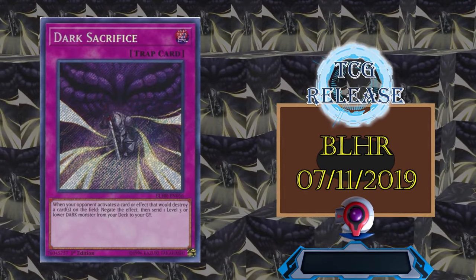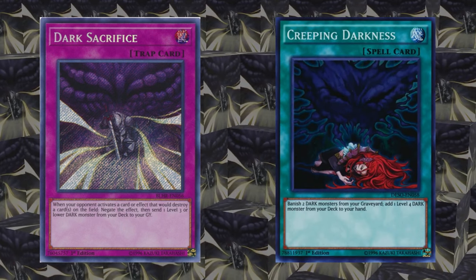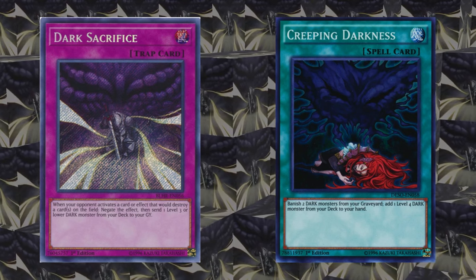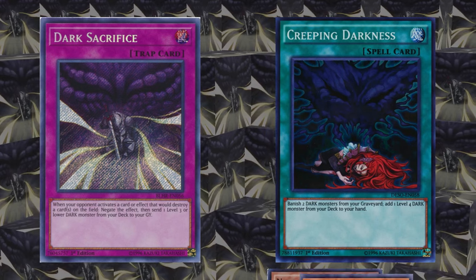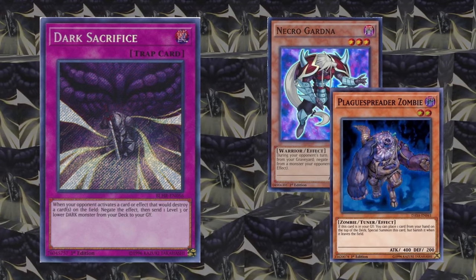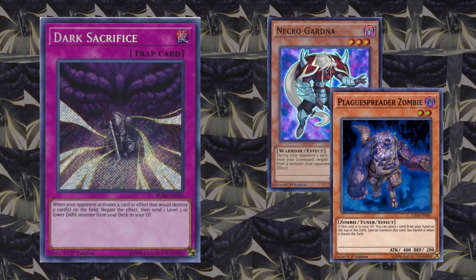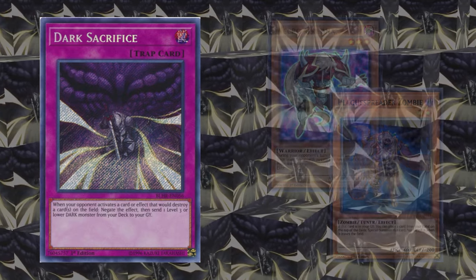Dark Sacrifice is a pretty new card, but look at that callback to Creeping Darkness seven years later. I feel like it should probably be a counter trap, but I guess not. It negates a destruction effect, then sends a level three or lower dark monster from deck to graveyard. This is protection and graveyard setup — a very strong combination of effects, even if it is on a trap.